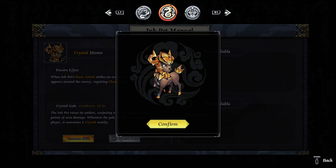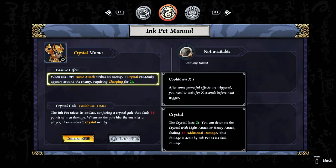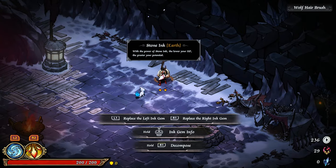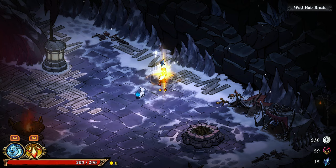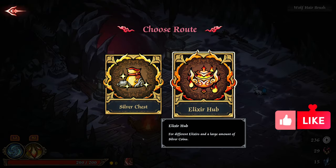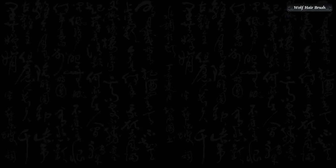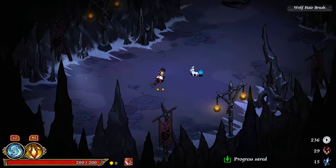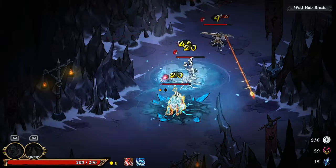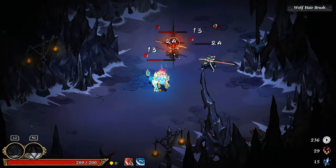No, no, no — we go back, we take this and we don't need the earth. Good. Elixir — no, we go silver. I want to make sure I have enough money when we get to the shop.